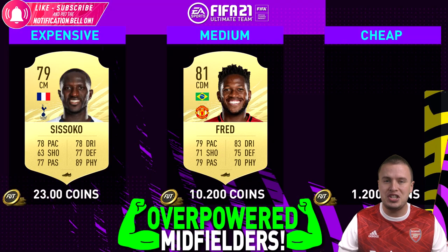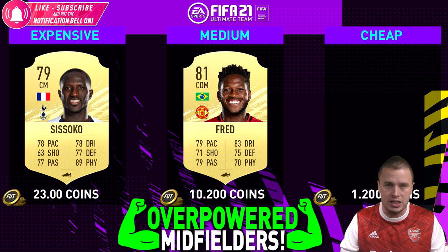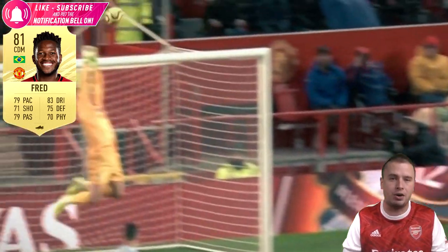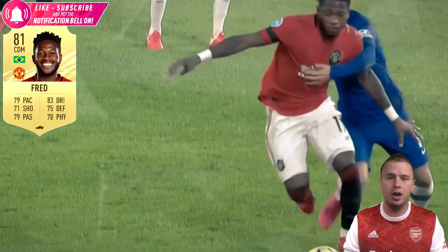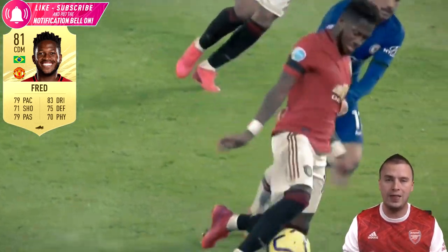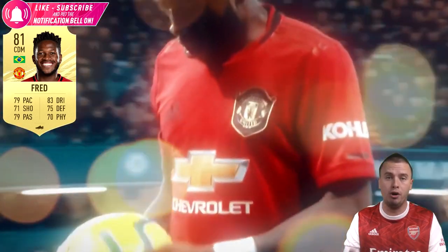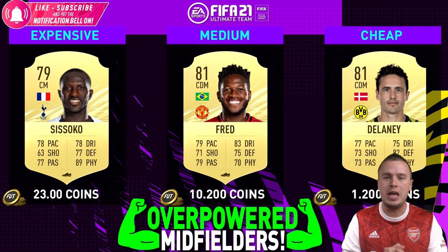If you are on a lower budget, Fred is the opportunity to sign up instead of Sisako. The same skills, but Fred is better in front of goal. It sounds a little bit crazy because Sisako is a central midfielder and Fred is a CDM, but that's the story. The good thing is you can sign up Fred for 10K at the moment. He dropped gigantically in price, and that means for 10K - maybe 30K in total - are your two players. Also for the smallest budgets, we have something.